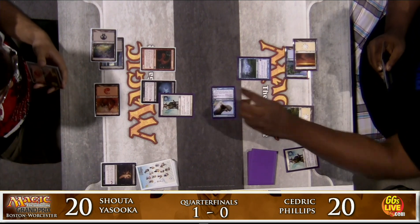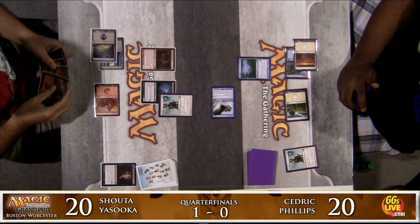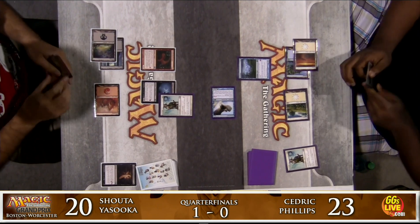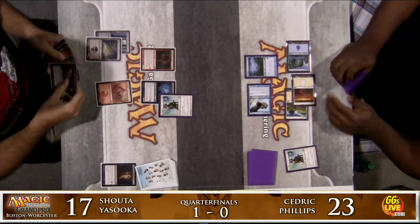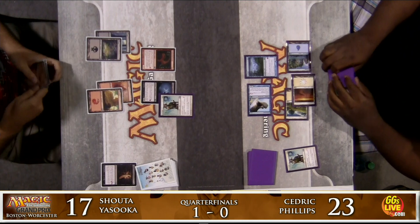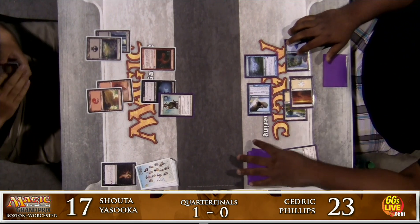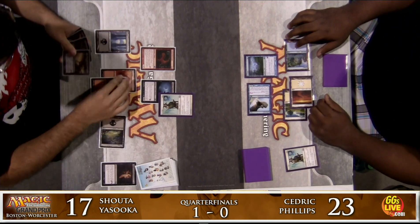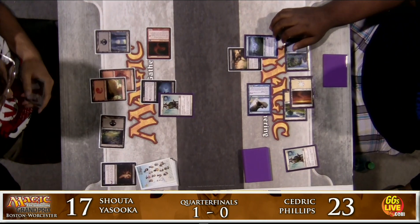There's a Vampire Nighthawk on Shota's side, but Cedric draws a Pacifism — a second Pacifism to put on the Vampire Nighthawk. Cedric makes sure to tap correctly so he can give his Arctic Aven lifelink. He'll jump up to 23, Shota will drop down to 17. What two good draws for Cedric — first the Island, then the Pacifism. Crippling Blight goes onto the Fog Bank, and Crimson Muck Waiter attacks in, dropping Cedric back down to 20. But Cedric has a second Fog Bank he can cast.